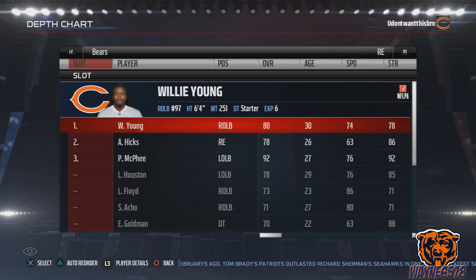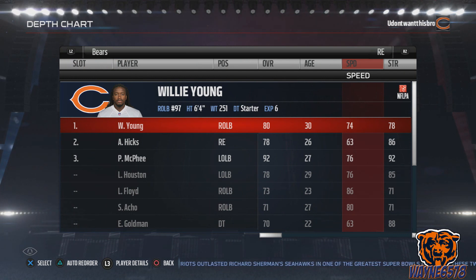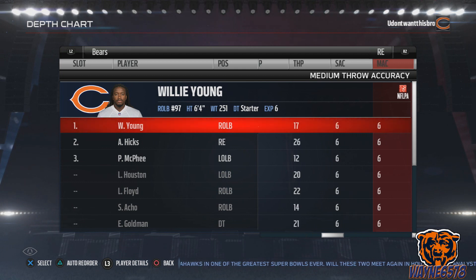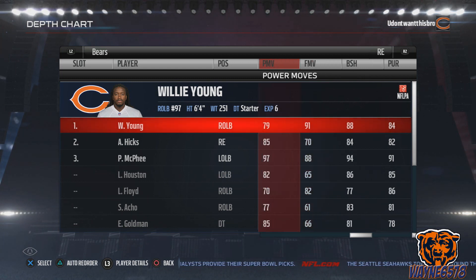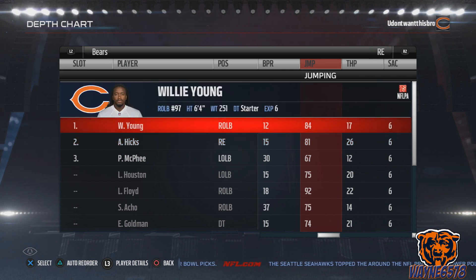At right end, we want high speed and great finesse moves. We're rolling with Willie Young — his speed is 74, not the greatest. I'd really like an 80 there, but for the Bears he's the fastest person with great finesse moves. His finesse moves are a 91. So when running backs are trying to get on that edge, he can use that 91 finesse move to shed the block and get back to tackle the running back or quarterback. Next we'll put Akeem Hicks there, and Pernell McPhee rolling third.